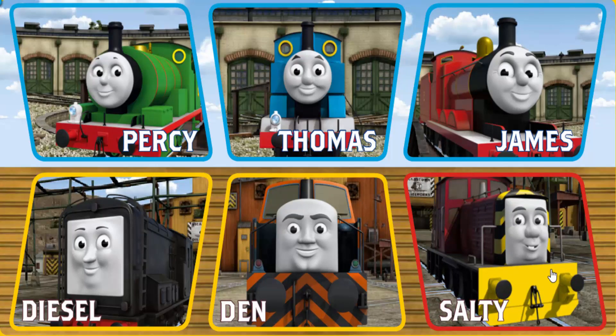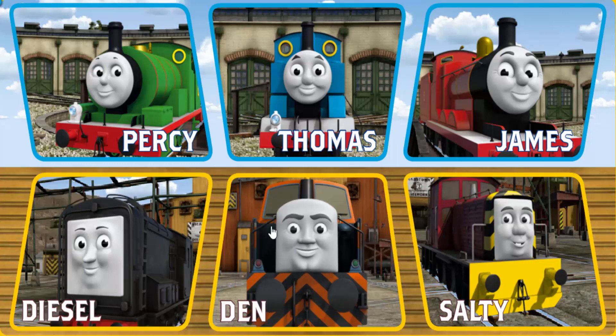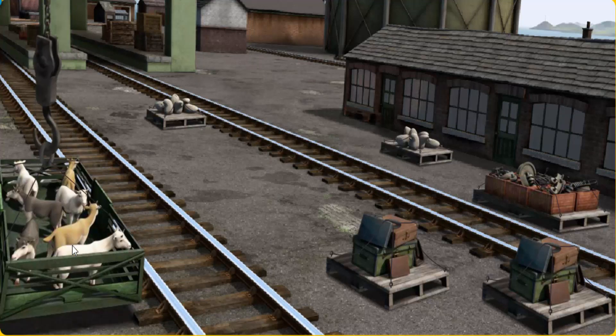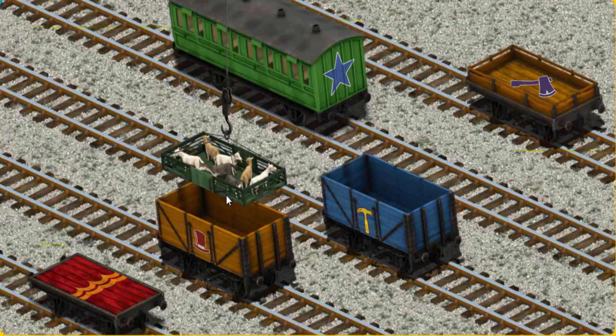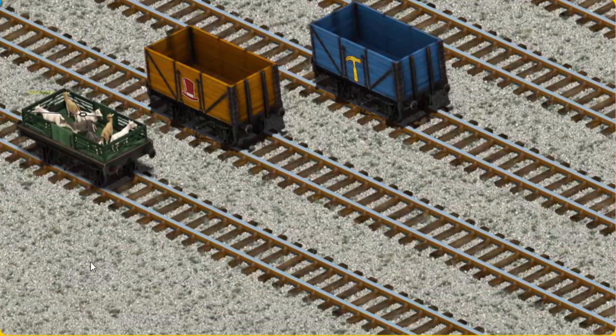Play again. It's a busy day at Brendam Docks. Thomas and his friends have many deliveries to make. Den must deliver the goats to Farmer McCall's farm. Show Cranky where the goats are. You found them! Let's lift and load. Now the cargo must be loaded. Show Cranky where the red flatbed — there you go!